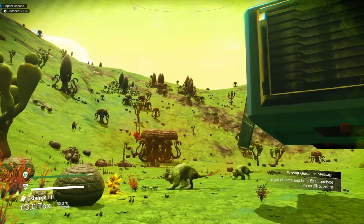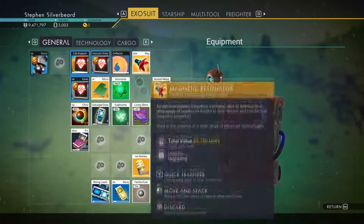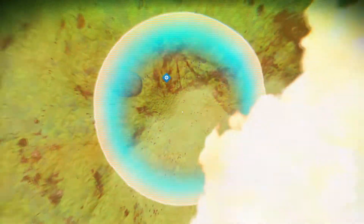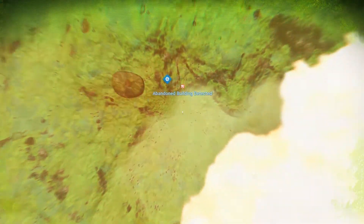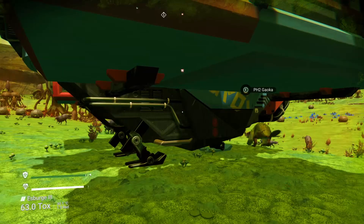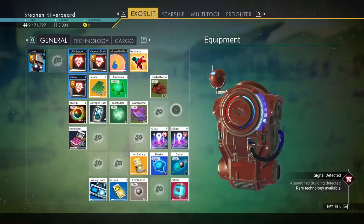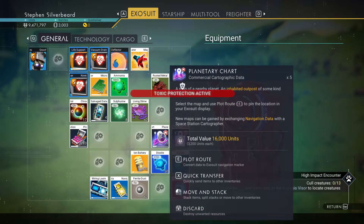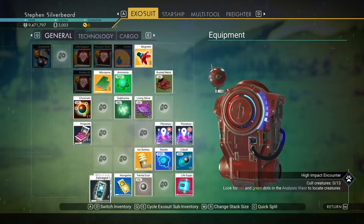That copper deposit we just mined is 221 away. Actually what I can do is get back on the main mission. It always seems to want to send me to abandoned buildings - that's the second abandoned building we've got. We're going to play the game - it is the right one, yes, it's distress signals.